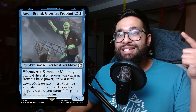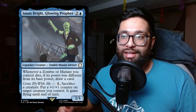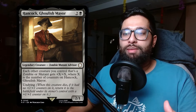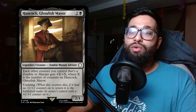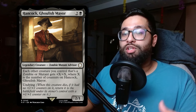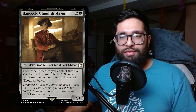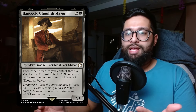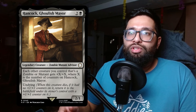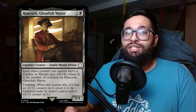This is a great way to maybe buff up your Sādisi to swing in for combat, or put a 1/1 counter on another zombie. What's nice about this ability is you don't need to tap Jason at all. Next is Hancock, Ghoulish Mayor — black and two for a three-mana 2/1 legendary creature zombie mutant advisor. Each other creature you control that's a zombie or mutant gets +X/+X where X is the number of counters on Hancock. It has undying, so you keep putting counters on Hancock and your other zombies get buffed.